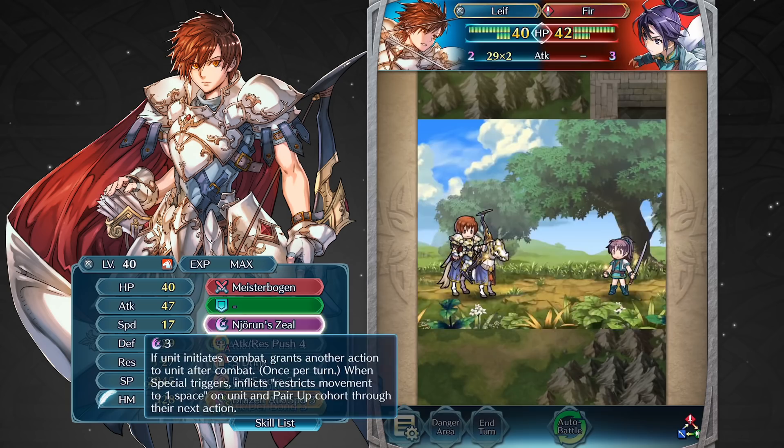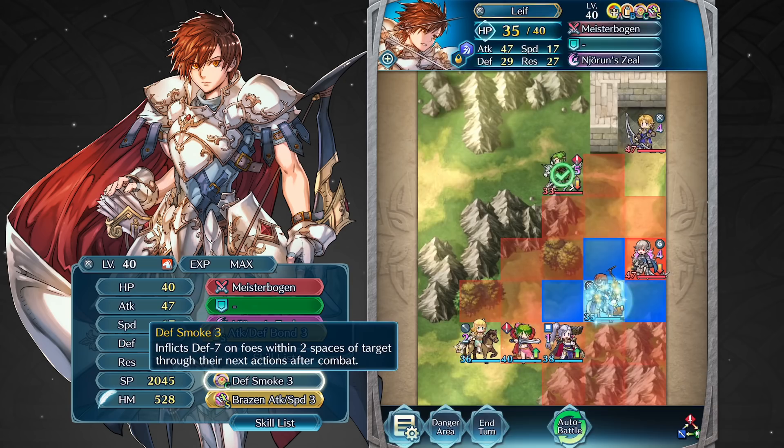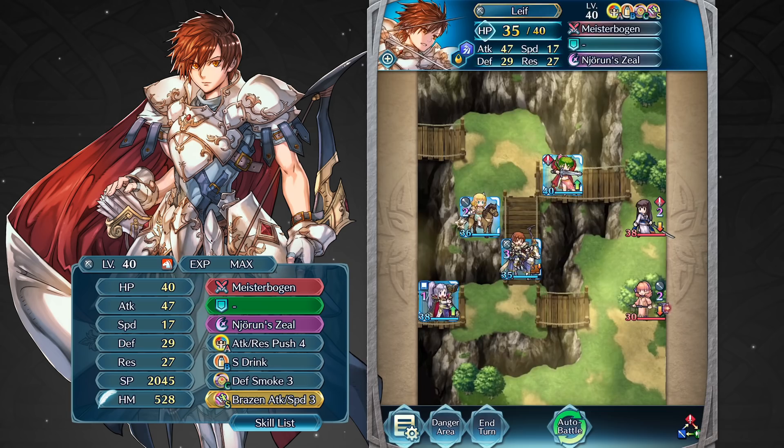This complements Leaf's C skill, Defense Smoke, as Leaf can lower the defense of foes within two spaces of the target by 7 and then quickly follow up with another attack while they're at a disadvantage. These skills enable Leaf to potentially take out two foes in a single turn without the support of a dancer. Plan carefully though, because his movement will be restricted to one space after the special triggers.